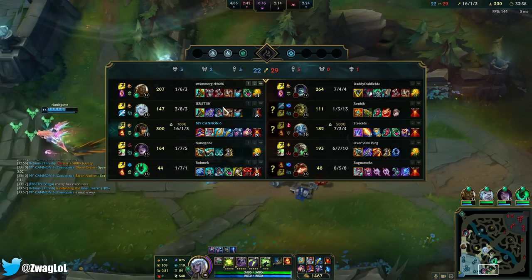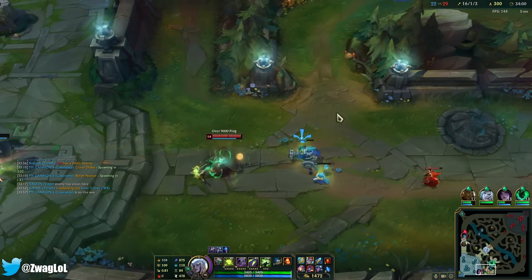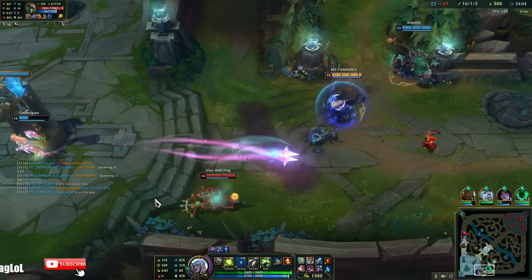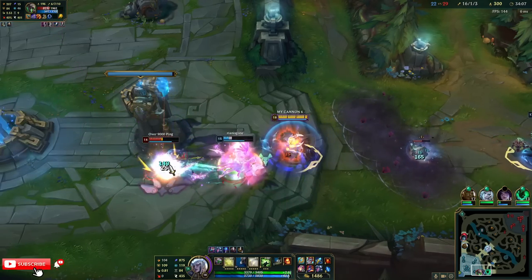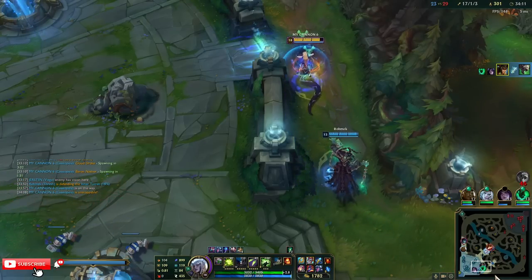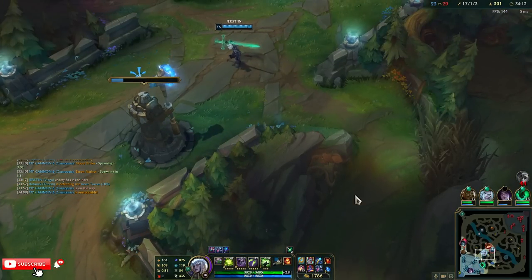We can try and pick Twitch — Kai'Sa lives I think. Even if it's a 1-for-1, Twitch now dies. Run Kai'Sa — she has ult, we're good. She lives.